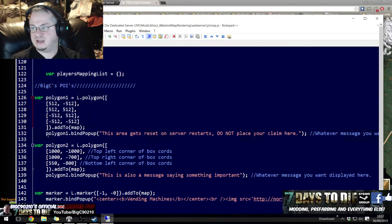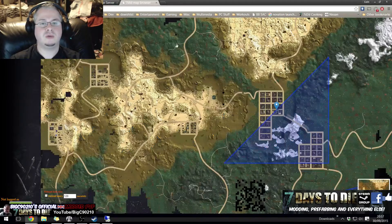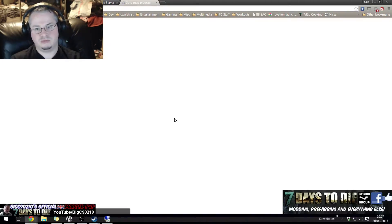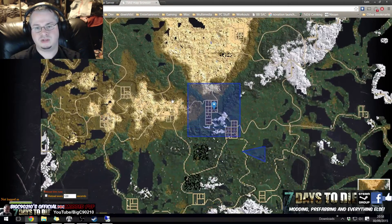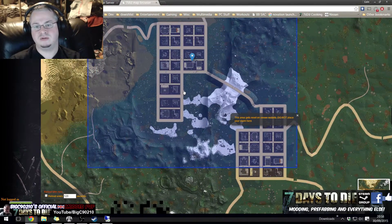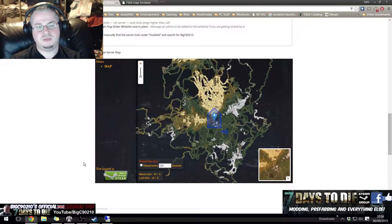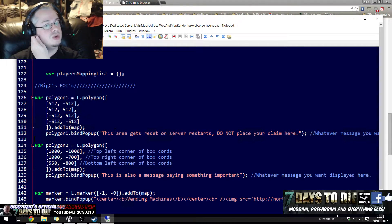This last line — polygon1.bindPopup — is where you can put in whatever message you want. As an example, I've got it so that when you click on it, it says 'this area gets reset on restarts, don't place your claim yet.' To be honest, you can copy and paste my code. So that is how you put polygons on your map.